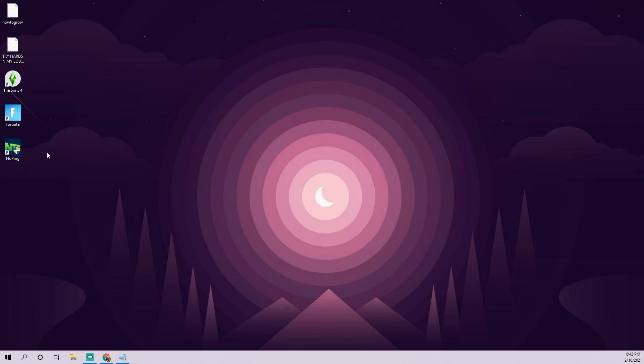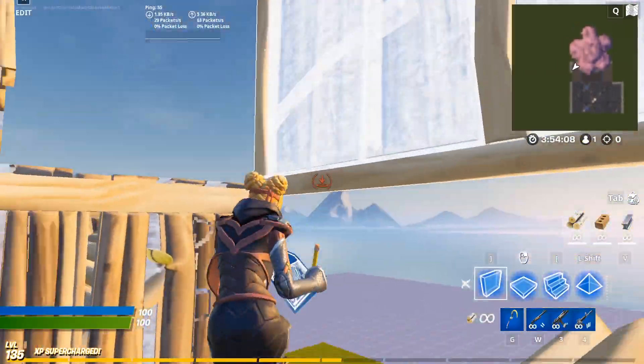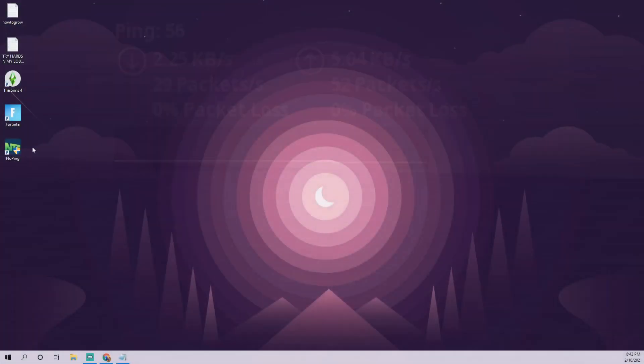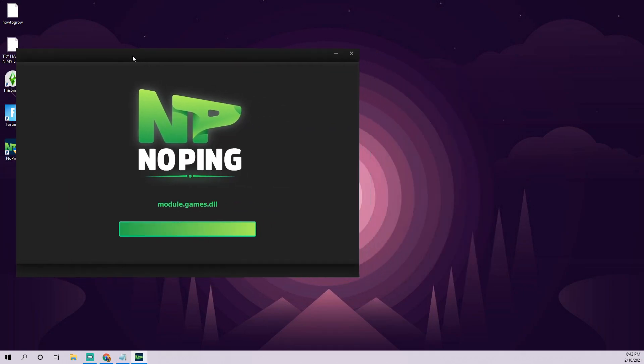I'm going to show you guys quickly how to set it up. First I'll show you on screen what it looks like with my normal ping when I'm in the game without NoPing, and now I'm going to show you what it looks like when we turn it on. So the first thing you need to do after you install it is open it up — hit yes there.